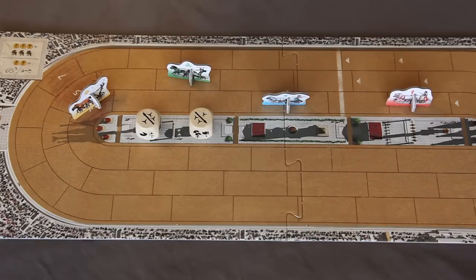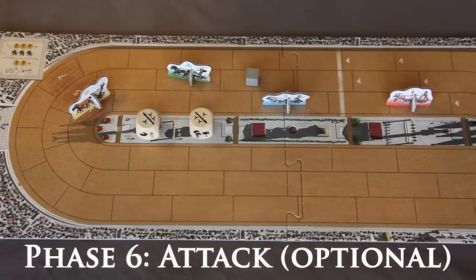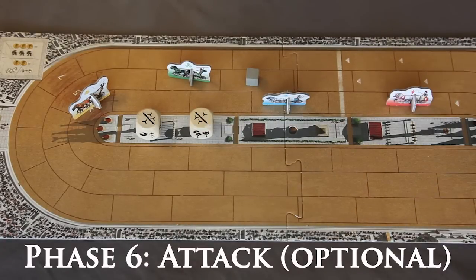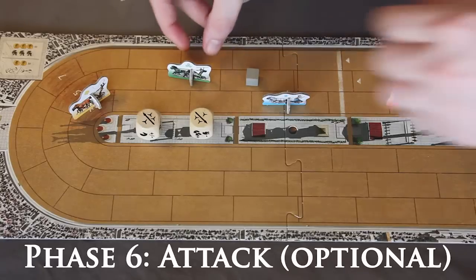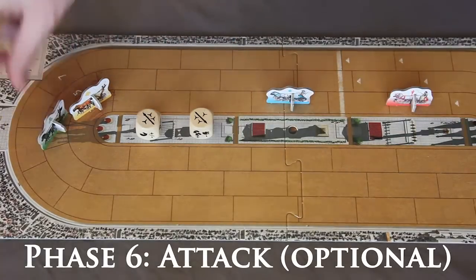The last phase is attacking your opponents. If you roll any attack symbols during the roll phase, then you can choose one of two options. You can either throw a javelin at an opponent up to two spaces away in any direction, or drop caltrops in the space behind your chariot. Both weapons deal one hit point of damage. Javelin damage happens immediately to the intended target and always hits the target. You can drop a caltrop at any time during your movement, and caltrops stay on the racetrack until another chariot runs over it.